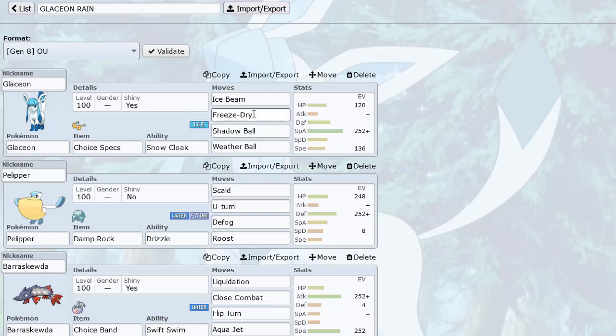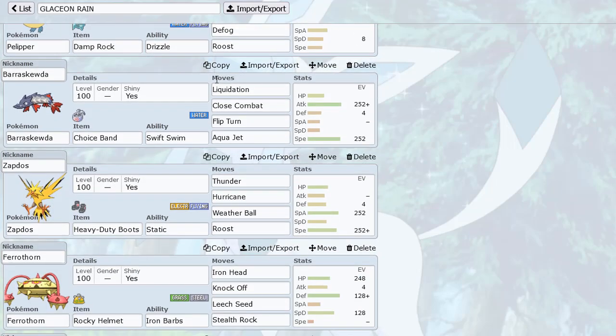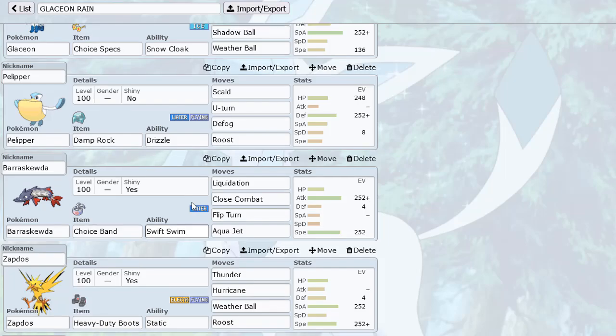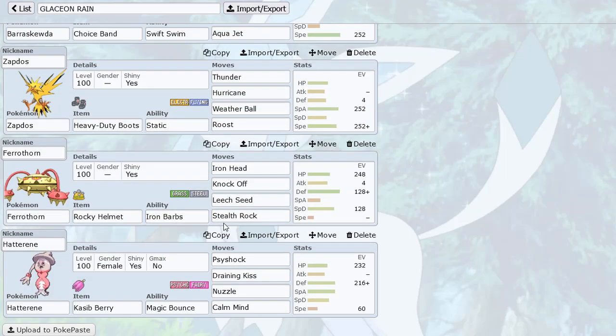Freeze-Dry is amazing — this move is very spammable versus a lot of different teams. I have Shadow Ball for Pokemon like Tapu Lele, just hit it really hard. We have Zapdos as a Rillaboom check and a Kartana check as well — three attacks plus Roost. Ferrothorn for Stealth Rocks; I don't have an Electric immunity on this team but it's a really good sponge.